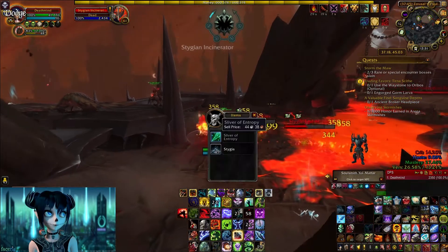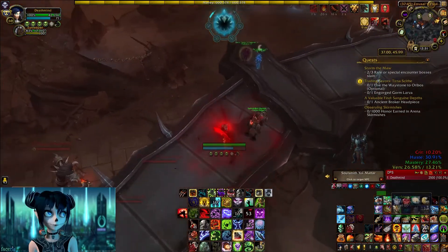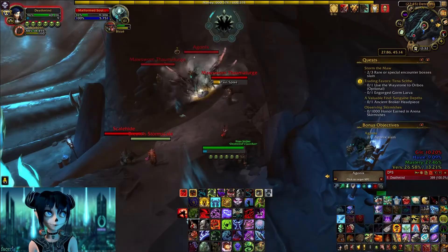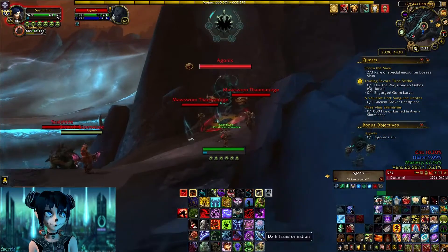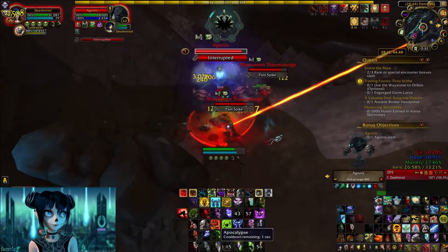Then we just need one more, and he's really close as well. The last boss we go for - here he is - and his name is Agonix. At least he's a little bit easier to spell, and yeah, that is the last one and then we are done with the quest.